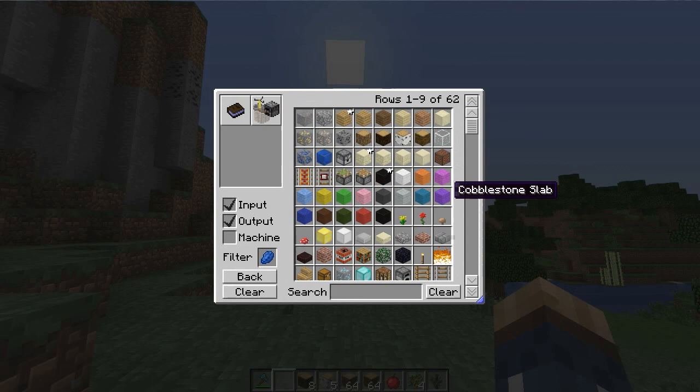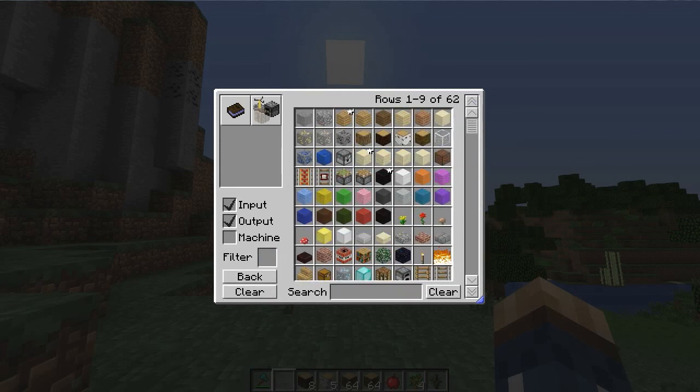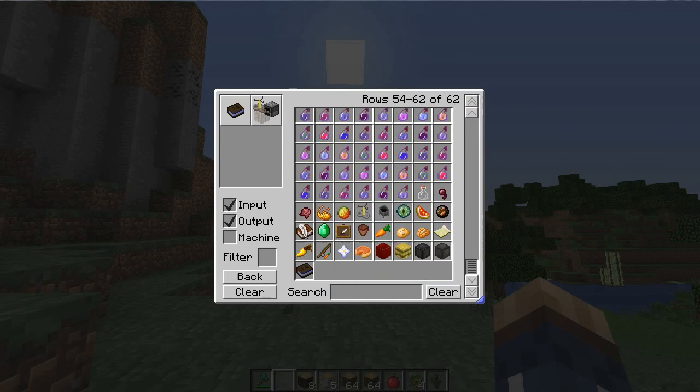Let's say you wanted to set an item filter — like lapis lazuli or whatever — you can actually do that. To clear it again, just hit Clear.